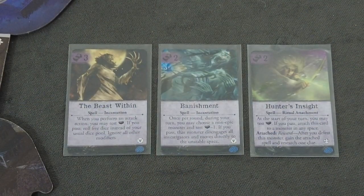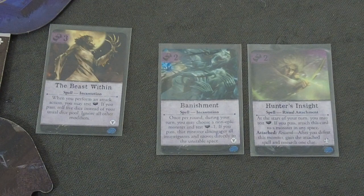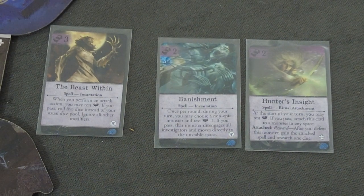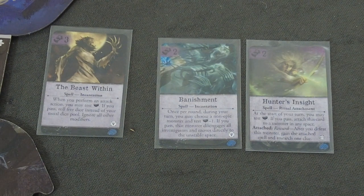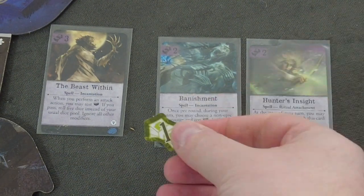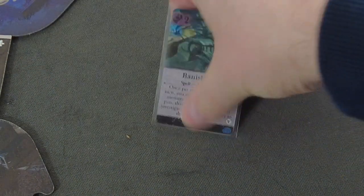We were kind of lucky. We have the Beast Within - we cannot afford this. We have the Banishment: once per round during your turn, you may choose a non-epic monster and test lore minus one; if you pass, that monster disengages or moves directly to the unstable space. We also have the Hunter's Insight: at the start of your turn you may test lore; if you pass, attach this card to a monster - after you defeat this monster, gain the attached spell and research one clue. We will spend our dollar and go for the Banishment.